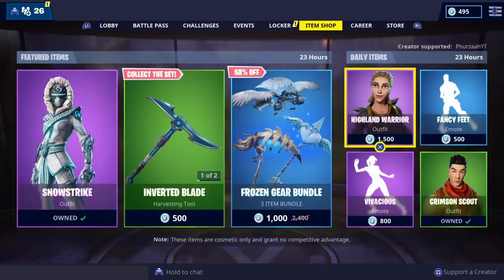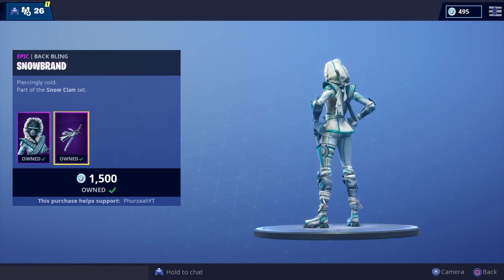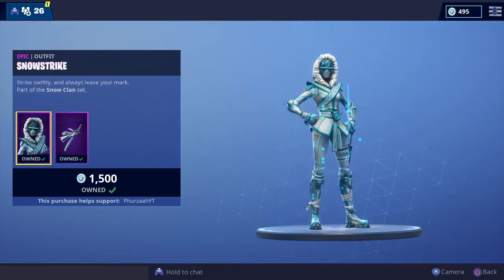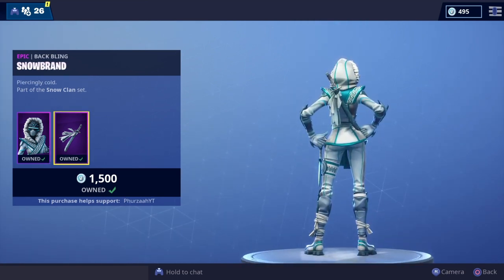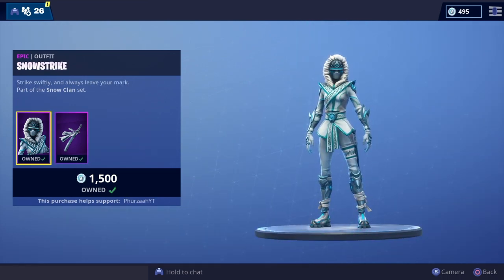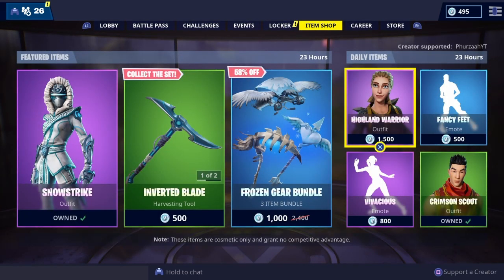What's going on people, it's your boy Furza here, welcome back to my channel. If you guys haven't seen the video I just uploaded showcasing the new Snow Brand bat bling on all of my skins, do check that video out. If you're planning on picking up the new Snow Strike skin that's in the Fortnite store right now, you're definitely going to want to see some of those bat bling combinations. In this video we're doing a showcase of the Snow Strike on all of my bat blings, and I'm also going to be picking a top five skin and bat bling combination, so make sure you stay right to the end.